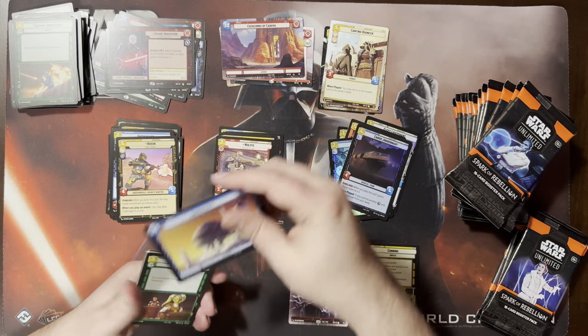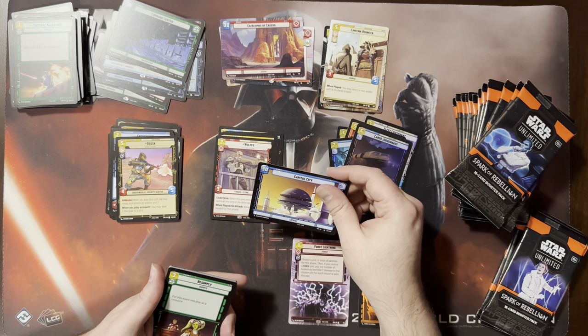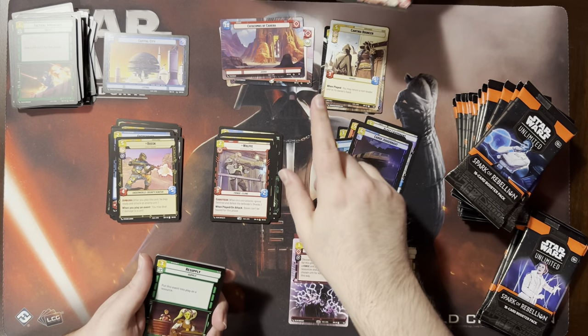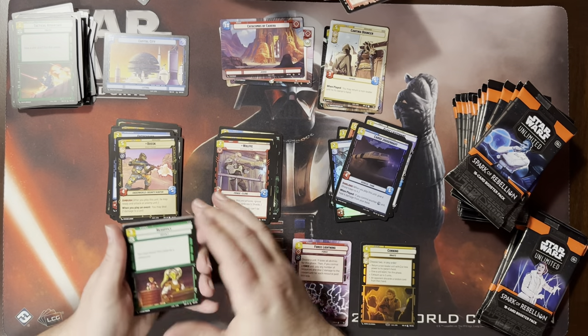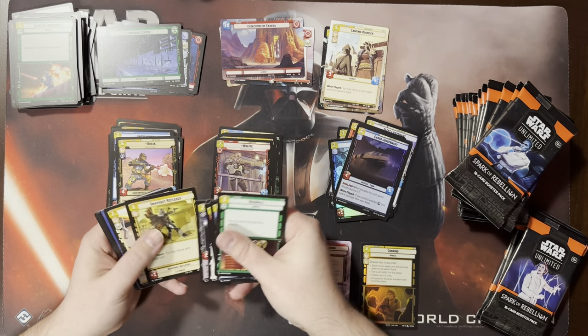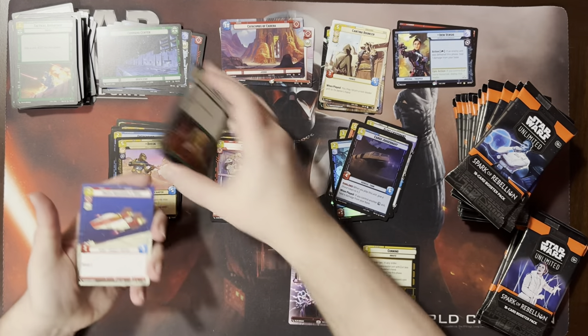The Inquisitor — some of these leaders are rare, right? Yeah, that's the first rare one he's gotten, I believe. Oh, this card — something says rare in there. Iden? I didn't even realize you got an Iden. That's cool — hyperspace Green Squadron. I know that card's played in Sabine.